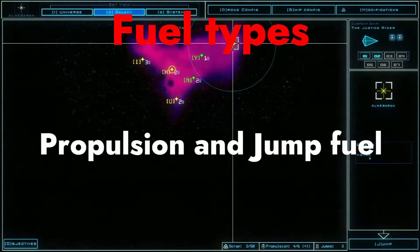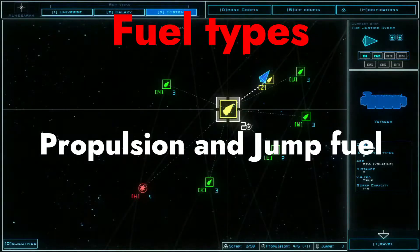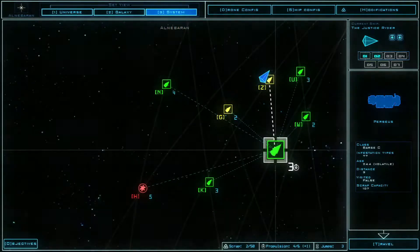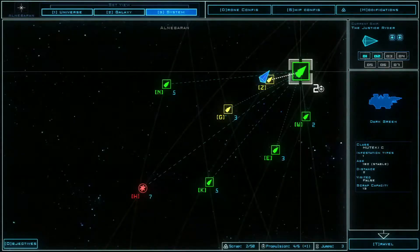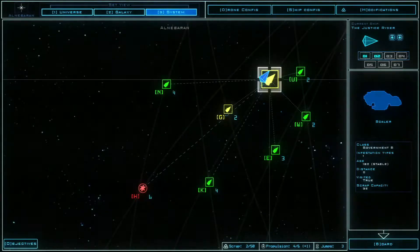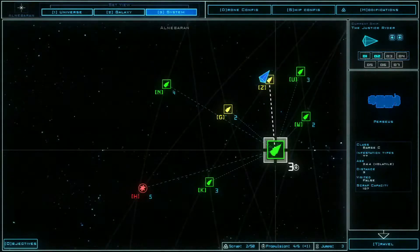Note that there are two different types of fuel in this game: propulsion and jump fuel. Propulsion fuel will run out at some point if you're in a given system, and the way to replenish that — other than getting more propulsion fuel from derelicts — is to simply jump to a different galaxy. This is completely normal and part of the standard loop. Jump fuel in particular is quite important because every time you do a jump it replenishes your propulsion fuel, giving you the opportunity to explore more derelicts.